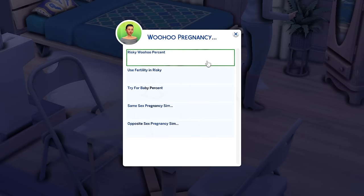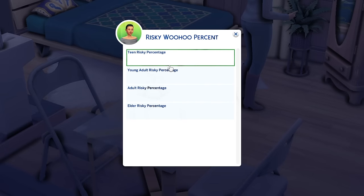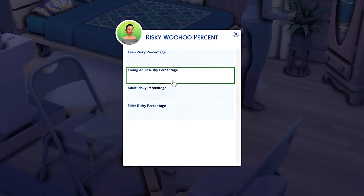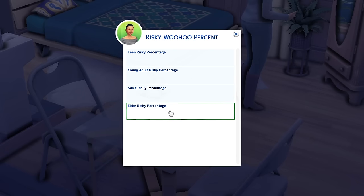Another all-time favorite setting is also under MC Woohoo in the Woohoo Pregnancy category: the ability to enable risky woohoo. By default, pregnancy only occurs when you select 'try for a baby.' But with risky woohoo, any woohoo could result in pregnancy. You can set the percentage by age group — for young adults I have it at 15%, adults at 10%, and elders at 5% or 0%.